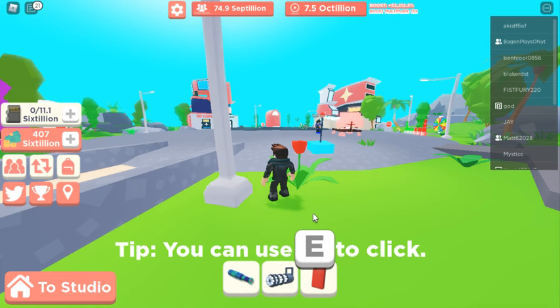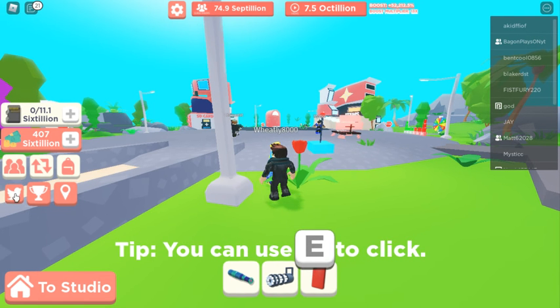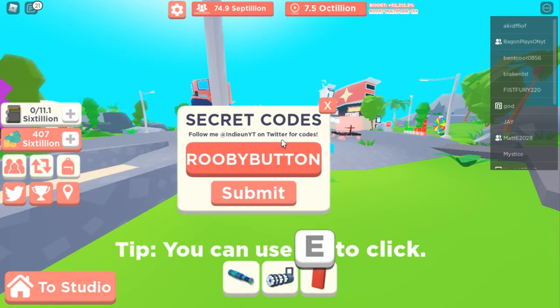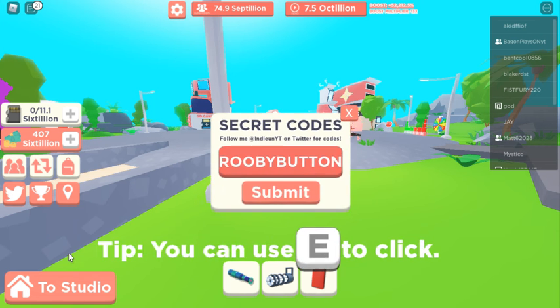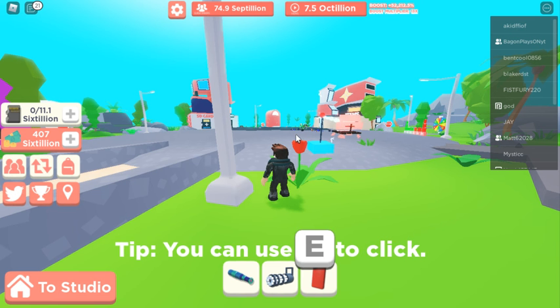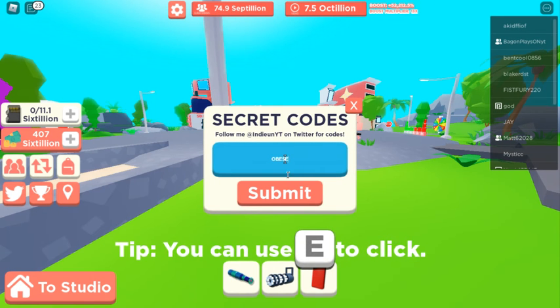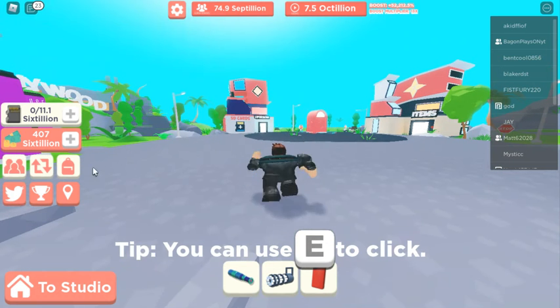Then we have the code 'Ruby button' — you type it just like this and click submit, and it gives you something that's just for looks. The next code is 'obese' — this code makes you really big, but it has no benefits, it's just for looks as well.